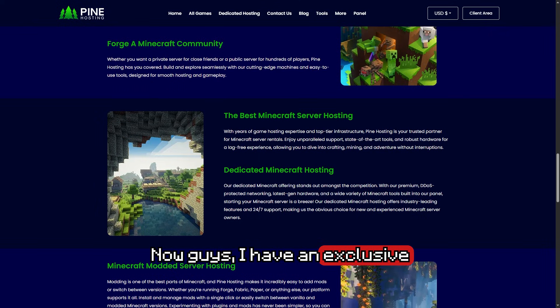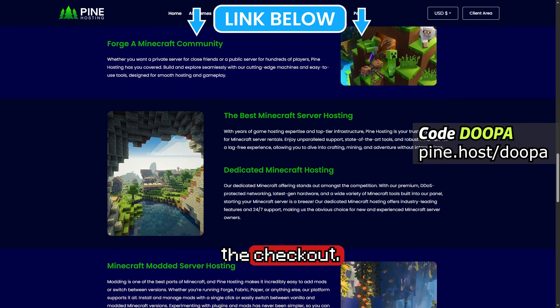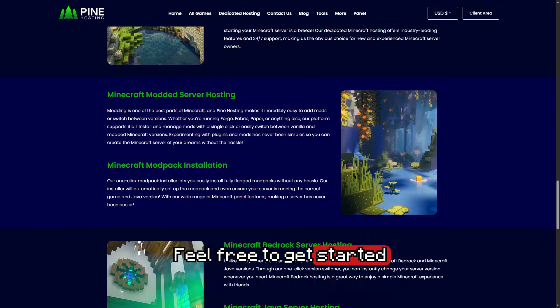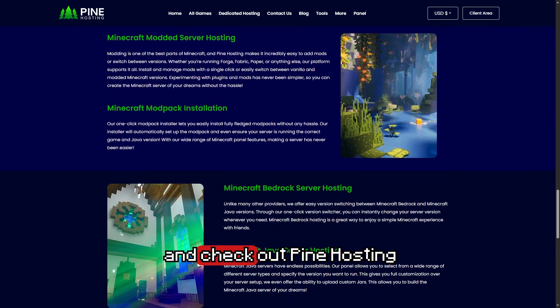I have an exclusive offer for you. If you use my code DUPAR at checkout, you're going to get 30% off your plan. That's not clickbait and it works right now. Feel free to get started with the link down below and check out Pine Hosting. But let's go ahead and check out some of the competition.